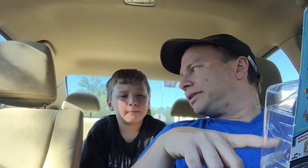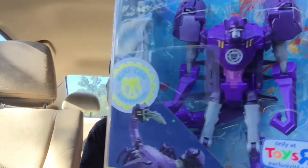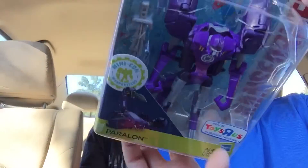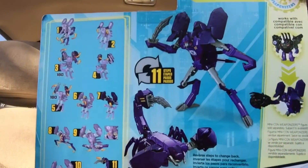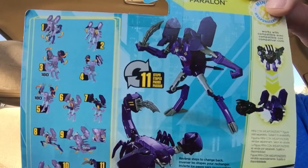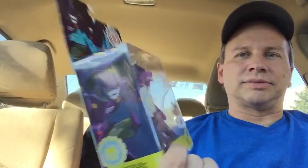Second guy, also from Robots in Disguise. He is a brand new Toys R Us exclusive — Paralon. I had no idea. Now is this the guy who was in the shuttle at the very end? Remember there was the ship and they took over the ship? I don't know who this guy is, but he's a scorpion. And you look on the back, that's what he transforms into. He's got a sword that serves as his stinger on the scorpion. We'll have to review this guy too.